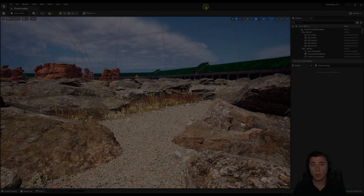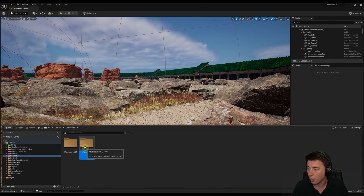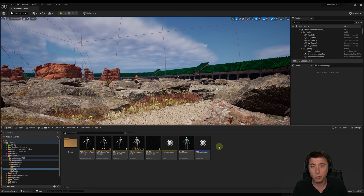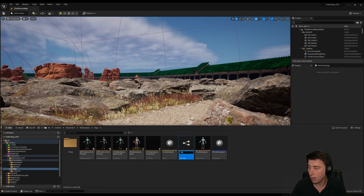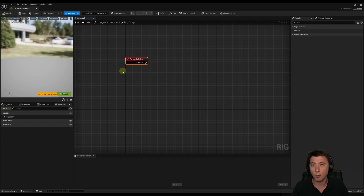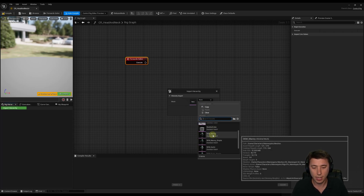To start this episode we're going to navigate to our content drawer, go to our characters folder, into mannequins, and then into rigs — this is where all existing control rigs currently live. We're going to right click, go up to animation, then control rig. The parent rig is the base control rig class, and this is going to be called CR Head and Neck. The first thing we need to do is specify what skeleton this control rig is going to use, so we go over to our rig hierarchy and import our hierarchy, selecting our skeletal mesh — skm_mani, the default male mannequin.